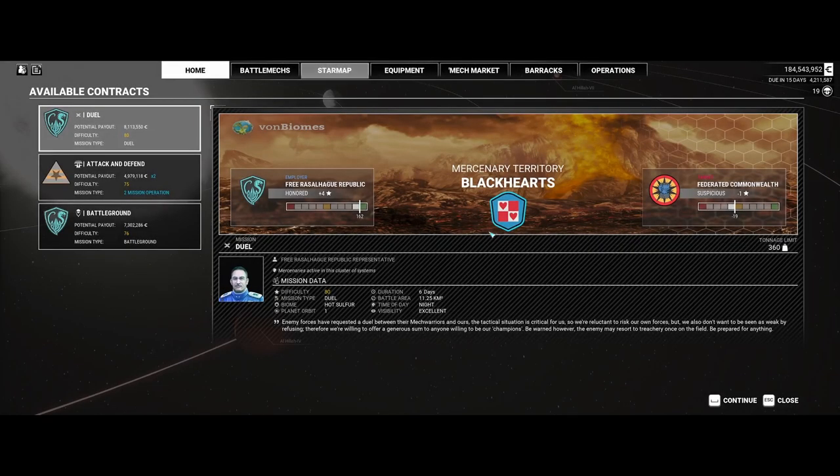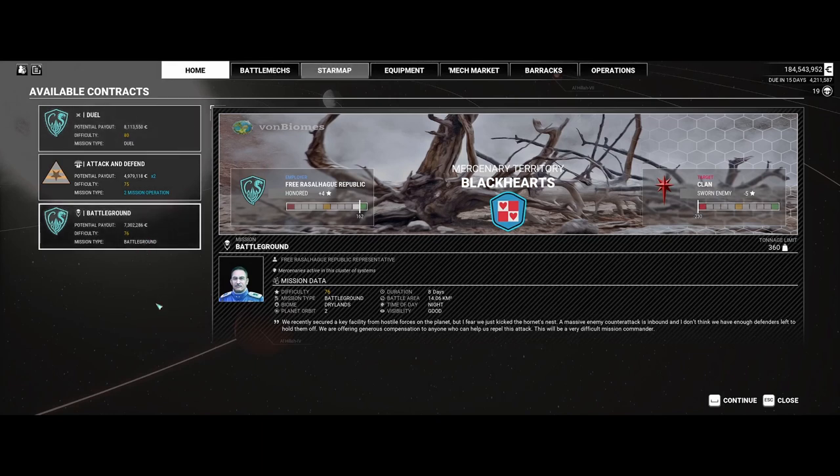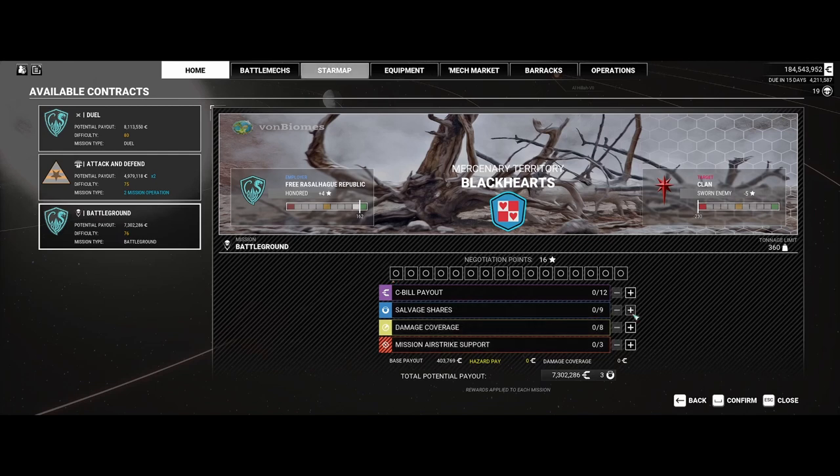So, contracts — keep your head in the game. 76 Battleground. Dry lands terrain, trees and stuff. Eight days, small area, time of day is night, visibility is good — which is kind of counterintuitive. Be better if the weather was bad; that way I pick up more shares. But I can only get nine, 30 points. That is not going to net me a good mech — certainly not an assault. I expected better. I really did. Okay, that makes me feel better. Everything is up.